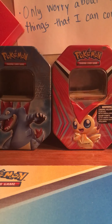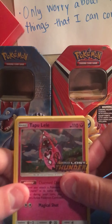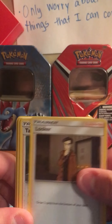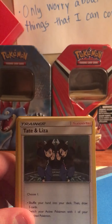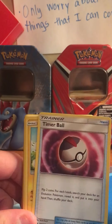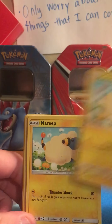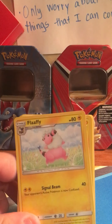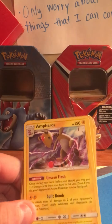I'll just go through this real quick. We have a Tapu Lele, Professor Elm's Lecture, Looker, Tate and Liza, Timer Ball, Mareep, Flaffy, Flaffy.